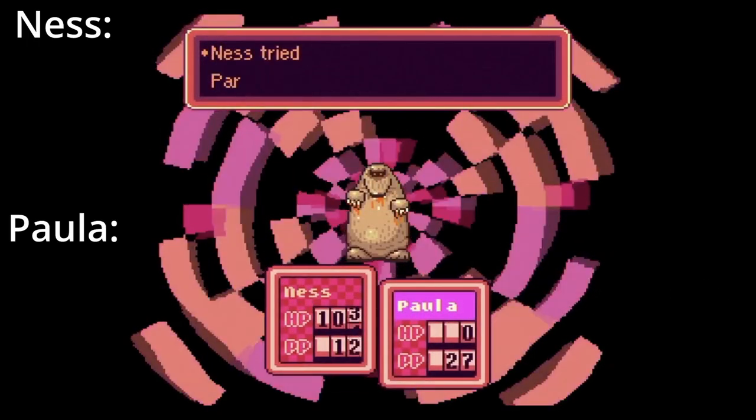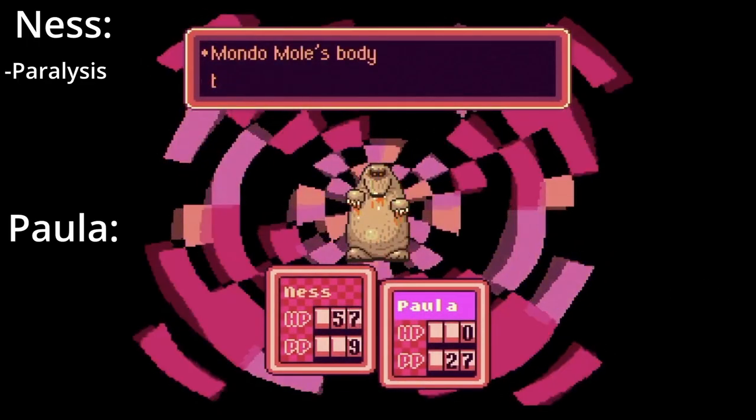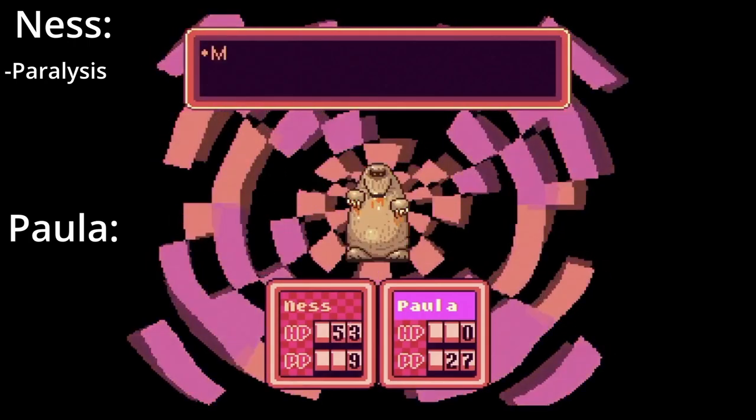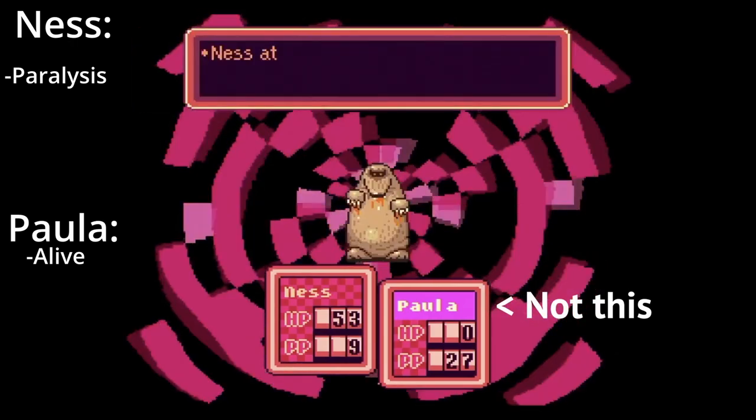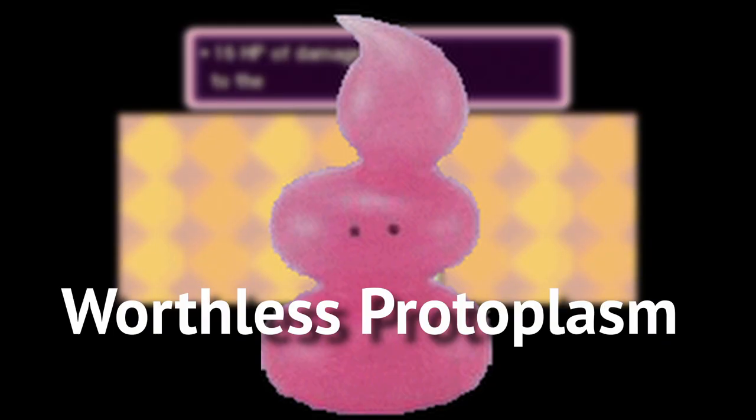Mondo Mole. Being merely the fourth strongest mole, he is incredibly weak to paralysis. Use it on your opening turn to render him useless for the rest of the fight. Ideally, Paula should be alive at the end of this fight so she can get an easy EXP boost.